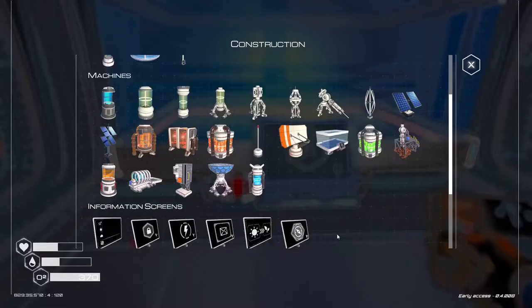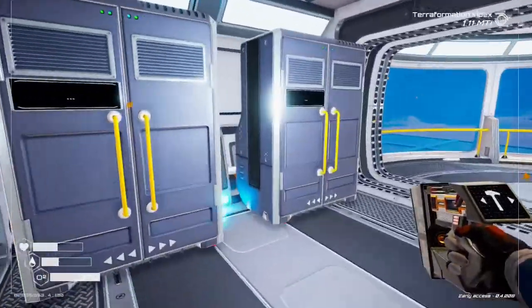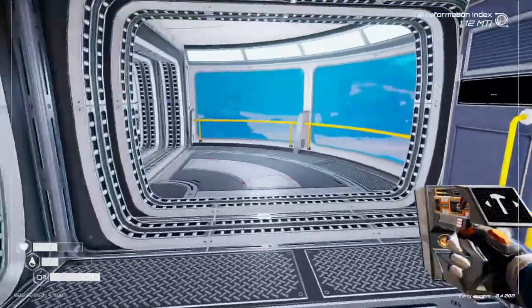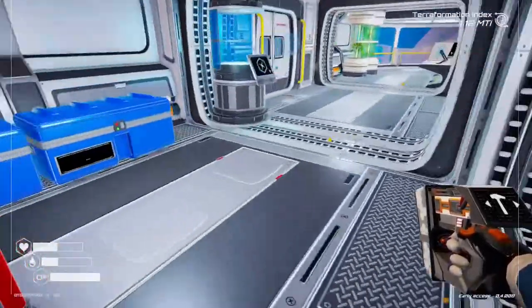Looking at the drill requirements, we need to find osmium - whatever that is - and we also need to get another iridium pod. We need nine iridium, and we've already got nine there. We just need one more component and then we can get three, so we should be able to sort that out if we can find everything we're looking for.